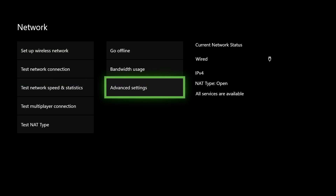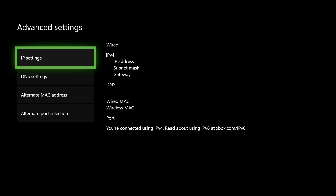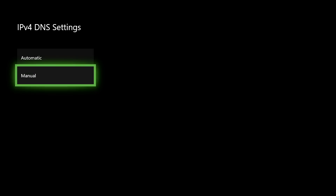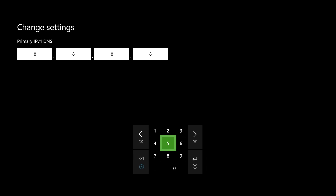For the next method, go to Advanced Settings, then DNS Settings, and click on Manual. Enter the DNS code I'm using: the primary DNS is 8.8.8.8 and the secondary DNS is 8.8.4.4. Note that DNS codes don't work for everybody — it depends on the country or location where you live.